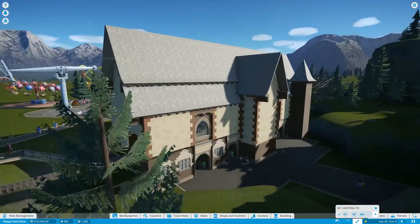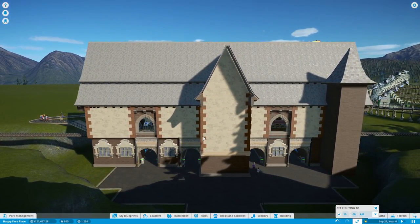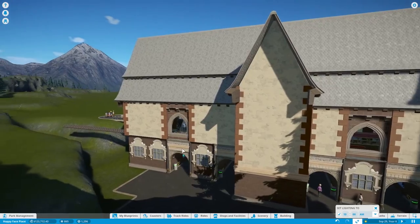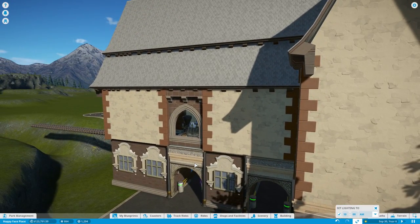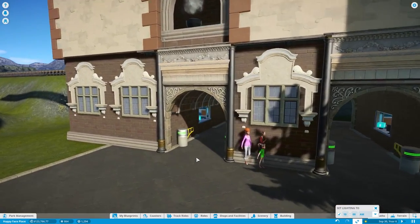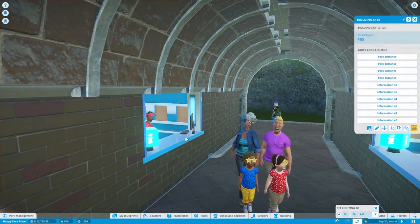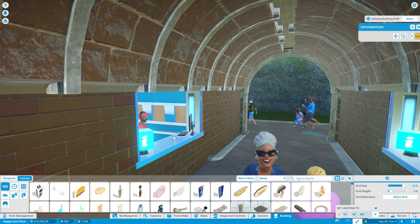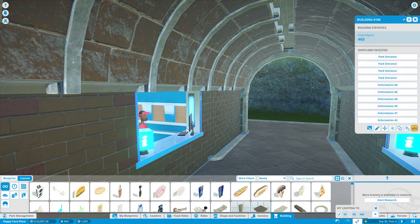I wonder if we're losing a lot of money off of these information desks. That's a lot of information desks there. Let's click on you and edit — oh, you're happy, you cheer! It's not showing me anything. Zero dollars. That's okay, I can go through all this later. This isn't super important.